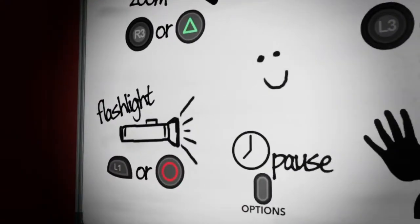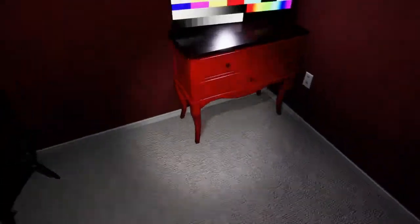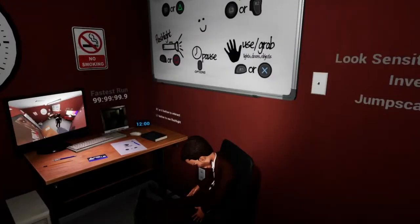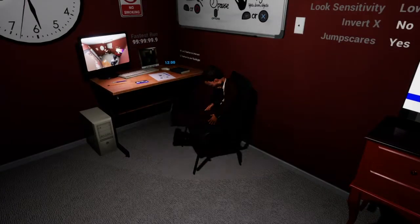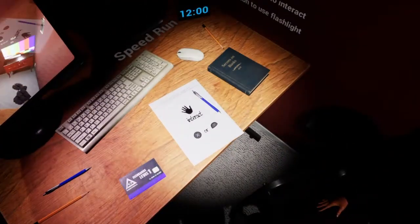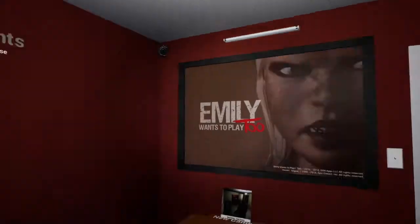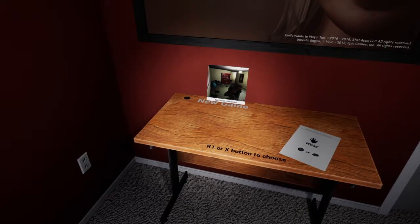Zoom is R3 or triangle, and the sprint is R2 now, which is pretty cool. Thanks, Chester. Turn it on. And then to grab objects is always R1, but now it's X2. But R1 is cooler though, so yeah. This whole hub title screen thing is kind of cool, but I'll hop straight into it.